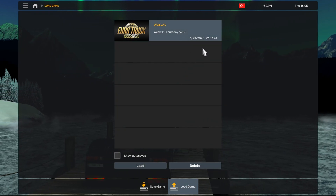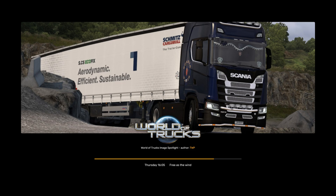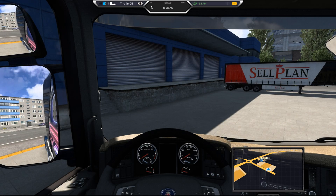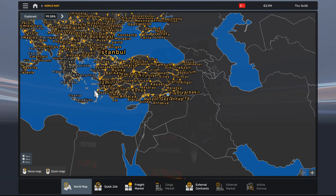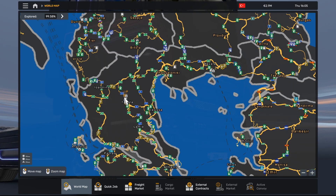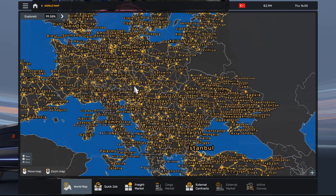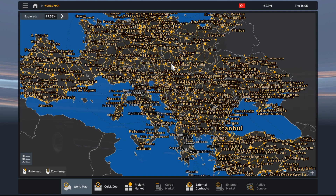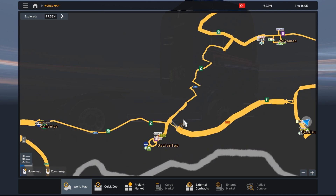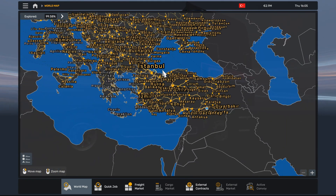Load from the save we just saved outside the game and check the progress. It was 89% and now it's 99.58%! You can see all of Greece is opened. The city names are not opened because we haven't moved city name strings — those have to be opened another way. It's not perfect, not 100%, because I have some open spaces in Romania Extended on my side, but it is a good result.